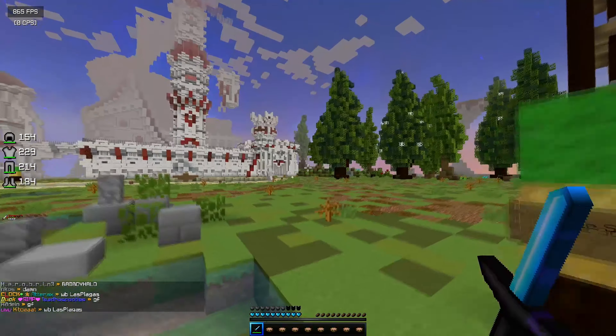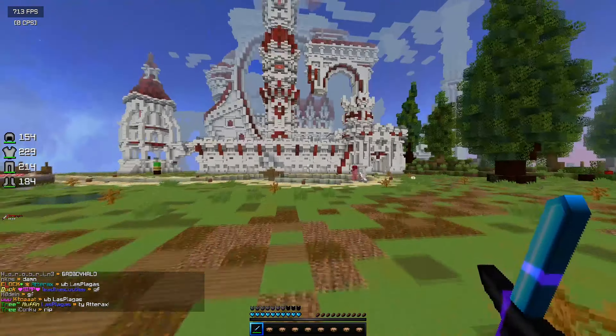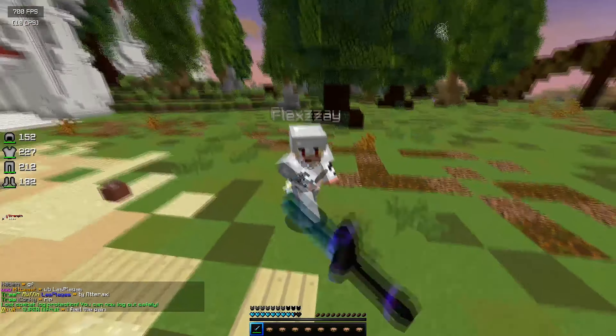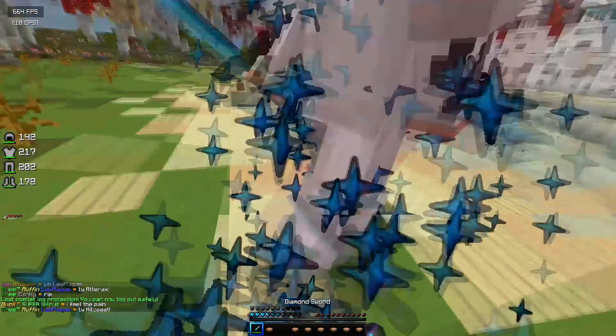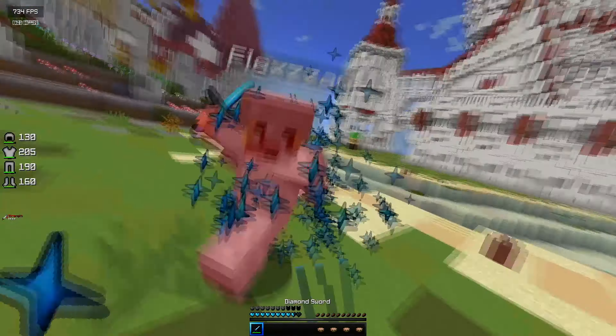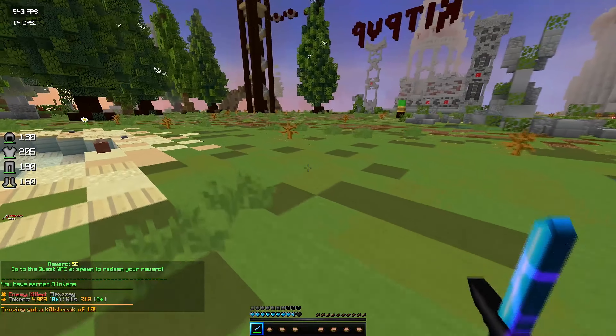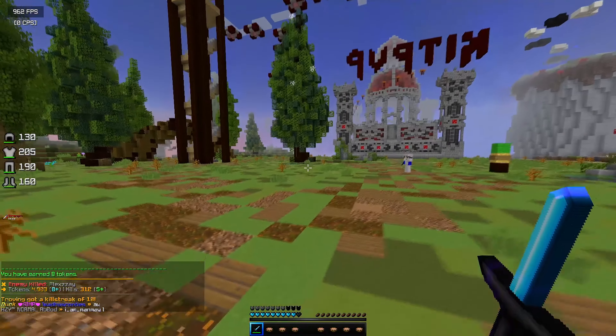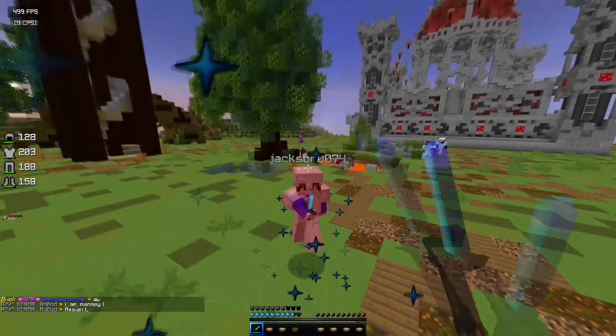I recommend a kit PvP server or a practice server, not really a minigame server, because you want to fight someone who is actually somewhat good at PvP. Someone might tell you to lower your sensitivity but not touch your DPI — and DPI also affects your mouse sensitivity. If your DPI is too high and your sensitivity is too high, you'll aim way too fast. If both are too low, you won't be able to look around quickly enough. Find the right balance, figure all that out, and that's pretty much the first part.